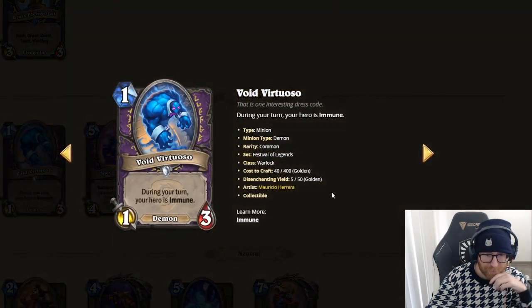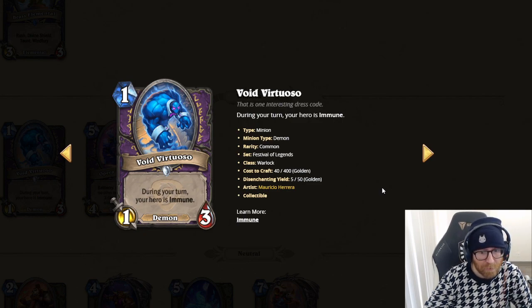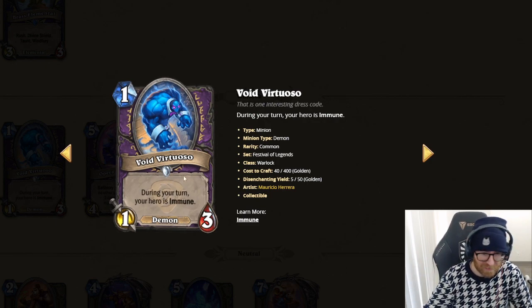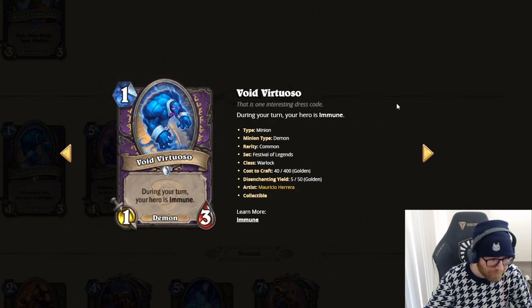Void Virtuoso — during your turn, your hero is immune. During my turn my hero's immune, so you can tap for free and Abyssal Enforcer or Hellfire effects don't hit you. We'll have to see if there's more 'both players take X damage' type cards. It's a 1 mana 1-3. 1-drops in Warlock historically have just been totally pickable — you play it and then tap in the late game, it doesn't even cost you much. I think this will get picked a lot.